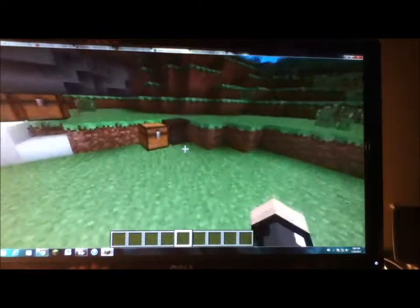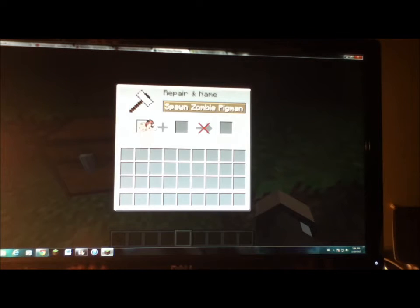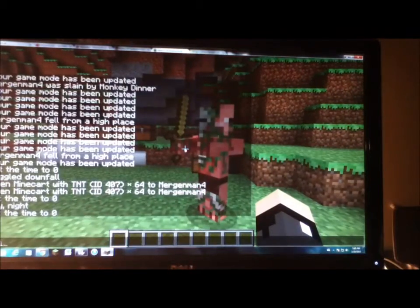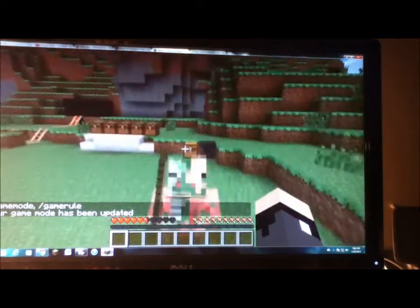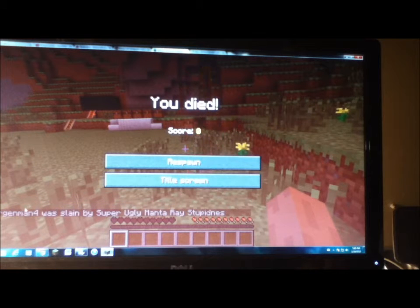Anyway, on to the rest of the stuff from this snapshot. Anvils — there's a change with anvils involving renaming spawn eggs. So let's say I want to rename a spawn zombie pigmen egg to 'super ugly manta ray stupidness' — just for randomness. So I accidentally split the stack into two, so I'm only going to need one for this demonstration. As you can see, just a normal zombie pigman. If I change my gamemode to survival and hit him, boom, it's going to hit me. And instead of saying 'workman 4 was slain by zombie pigman', he was slain by 'super ugly'...